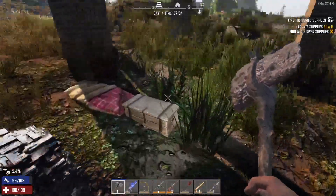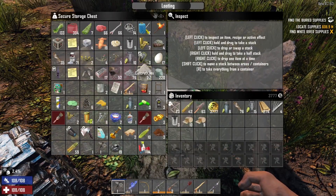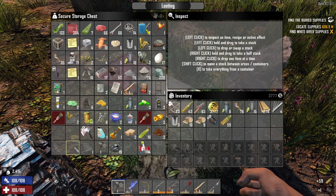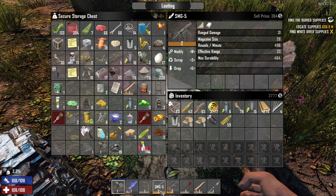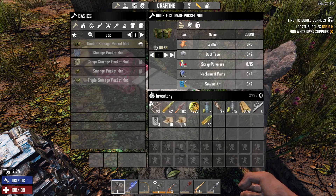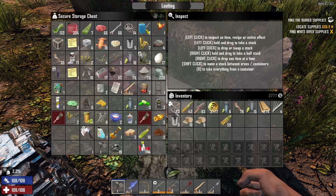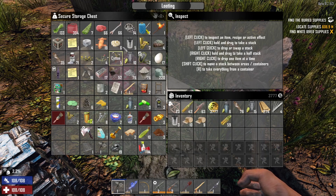We're gonna go ahead and do a forge up real quick. We're just gonna put it on top of this little thing up here - we can always get rid of it or pull it up later. We've got the magazine extender mod and a couple ammo, so let's go ahead and grab those. In order to mod weapons, you just click on the weapon, hit modify, then shift-click the mod into it and hit complete. You can also just drag it in there - and we got that done.